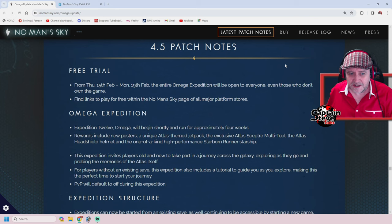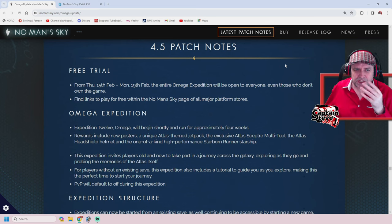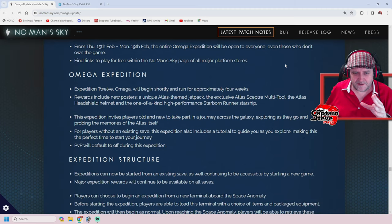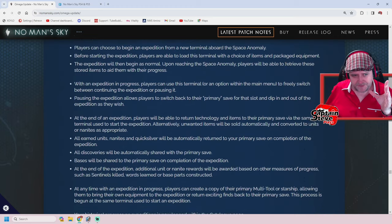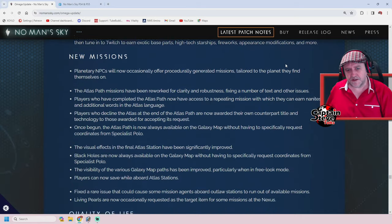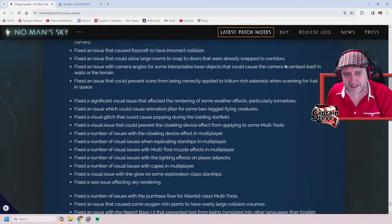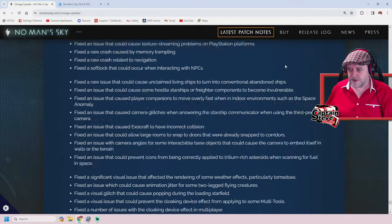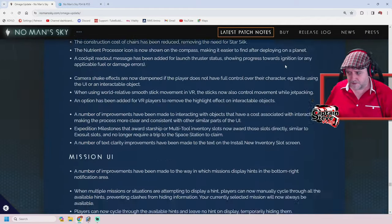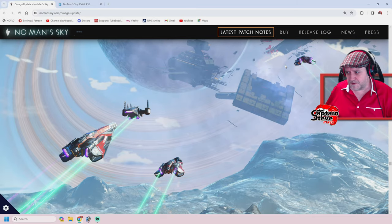Especially if one day they give the ability to actually run any of the expeditions — maybe at Christmas around the time of the reduxes, giving you a choice of four in whichever order you want. I think that'd be game-changing for the reduxes. Or if they ever give us the ability to run expeditions anytime from that console, that would add another layer to gameplay — it's got future legs. Although I am really miffed about not having those space stations from the Game Awards trailer. Where are our freaking stations, Mr. Murray?